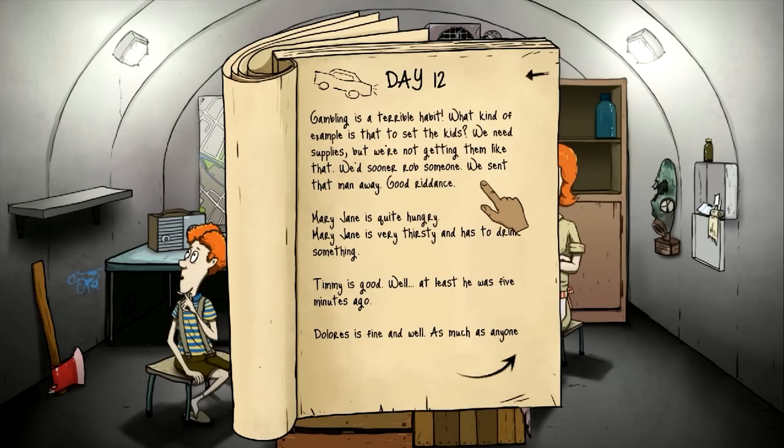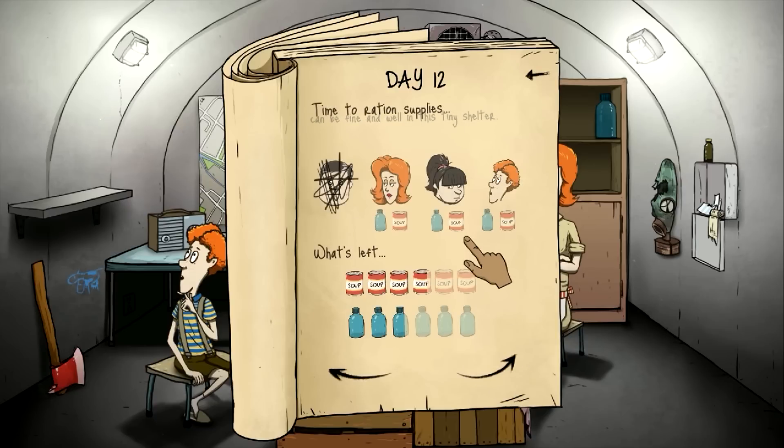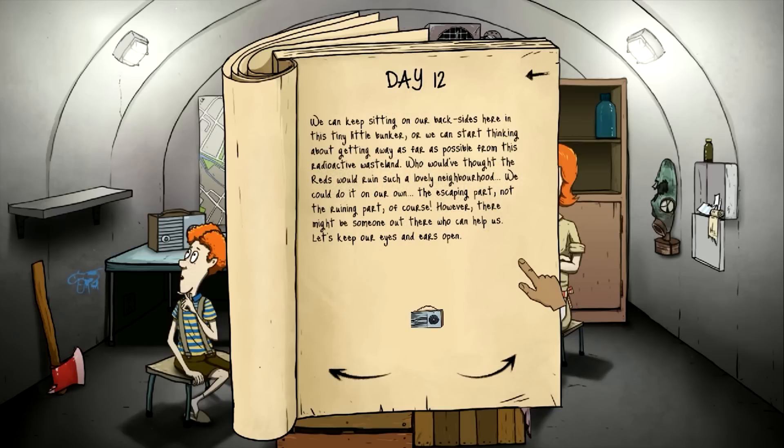Day twelve. Gambling is a terrible habit — what kind of example does that set for the kids? We need supplies but not like that. We'd sooner rob someone. We sent that man away. Good riddance. Mary Jane is quite hungry and very thirsty. Timmy's good. Dolores is fine and well. Mary Jane needs both food and water. We're going to listen to the radio. We can keep sitting in this tiny bunker, or start thinking about getting as far away as possible from this radioactive wasteland.